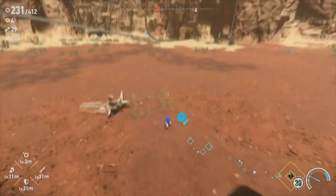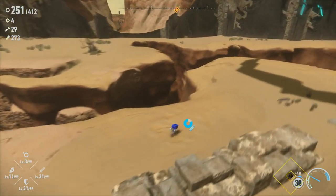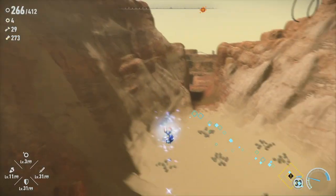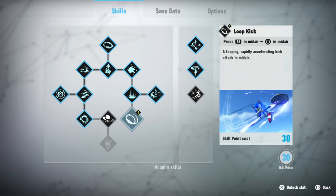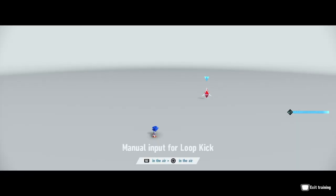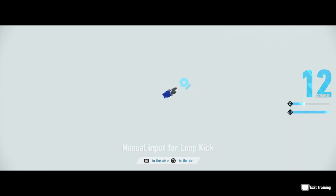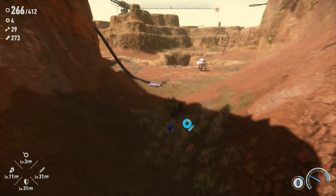I was right about level 30. We can go down here and get a new thing — the Loop Kick. Press R2 in midair and then circle in midair: a looping rapidly accelerating kick attack in midair. Let's try this one out. We R2 in midair — whoa, that's cool! So now we have two of those moves. Pretty cool to get a new ability like that. Let's try it one more time. We'll exit the training here. Just more and more Sonic abilities being unlocked to us — it's great. We're almost done with the skill tree and we've been making some fantastic progress through it. It feels like there's still so much more of the game left.